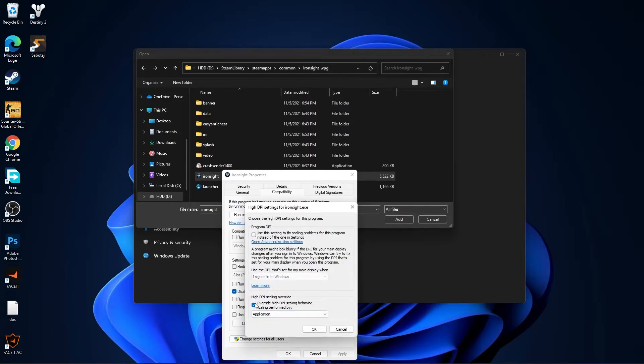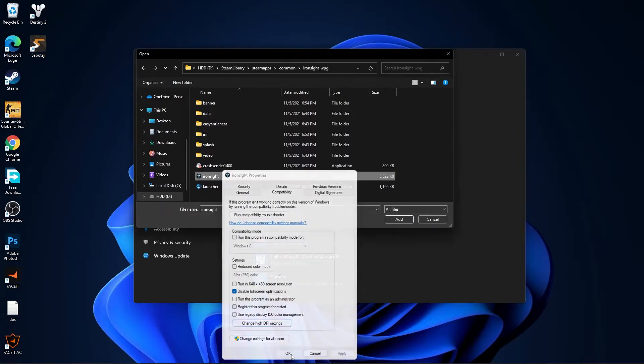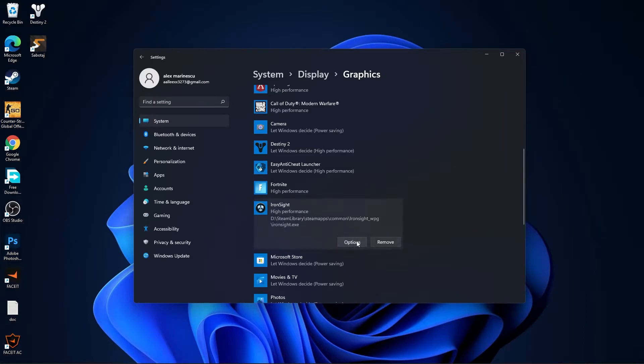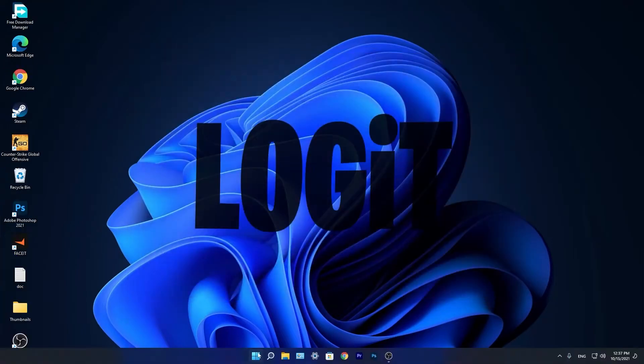Check the box, press OK, press Apply, then OK. Select it and press Add — you will find it listed. Press on Options, check High Performance, press Save, and close the page.